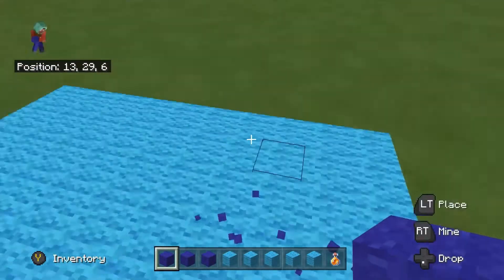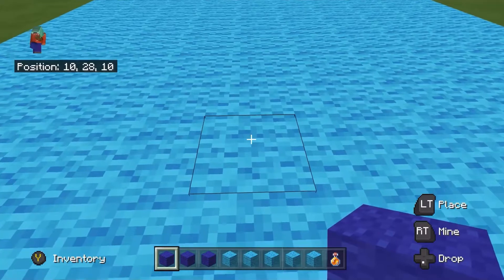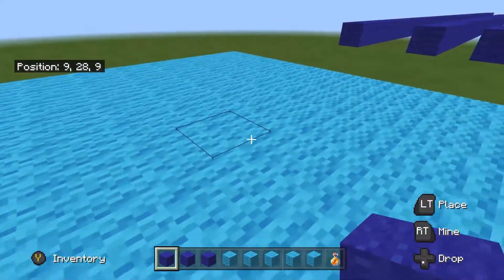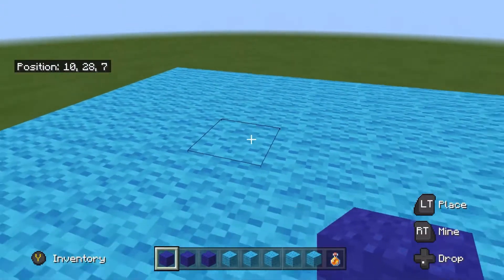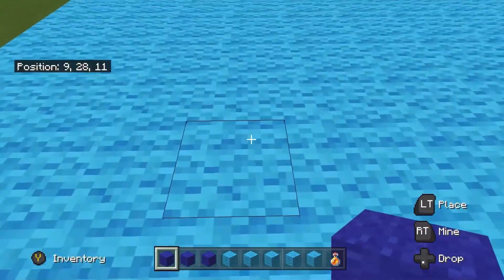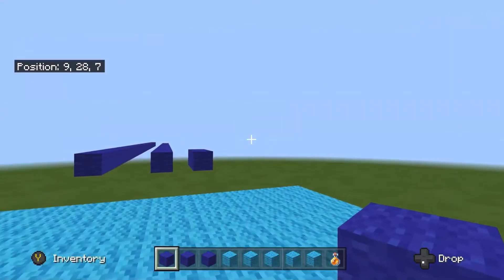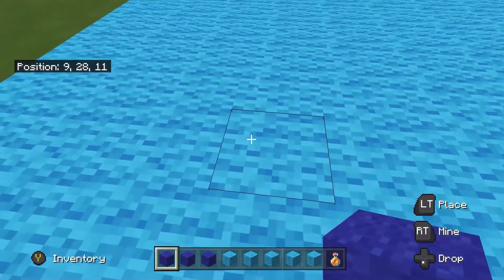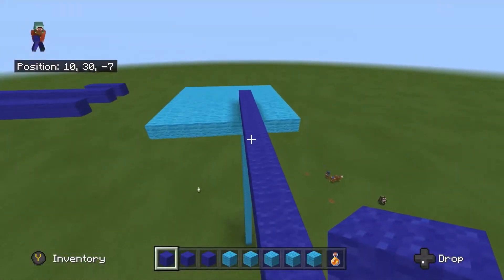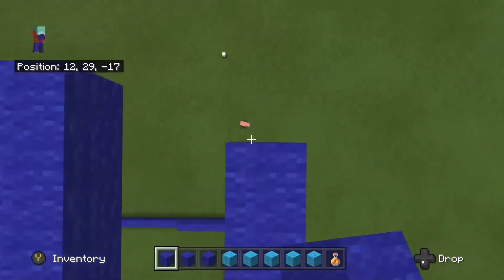That's valuable time you can be using to rush a base or get resources quicker than everybody else. For the advanced method, you want to run, place a block, jump on it, and basically do what you did before but quicker. It should look something like this — boom, boom. You want to run, jump, place a block under you, hold the build button, and snap back to looking straight down at your feet.